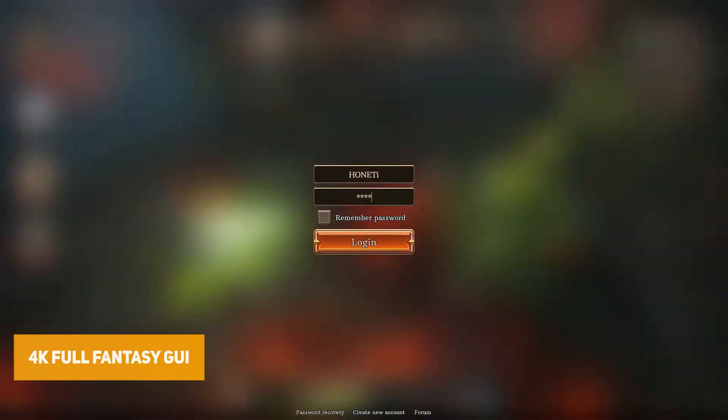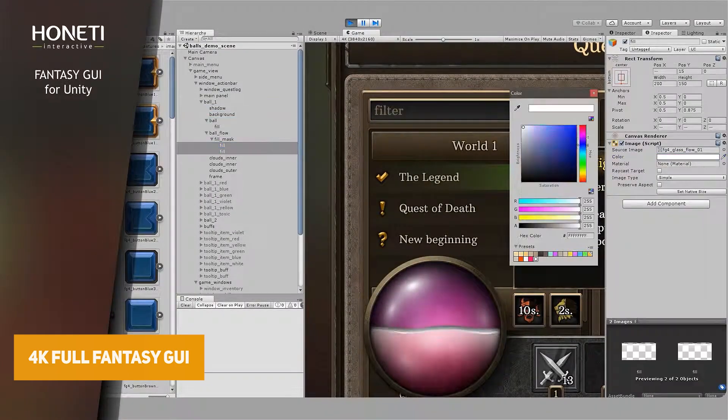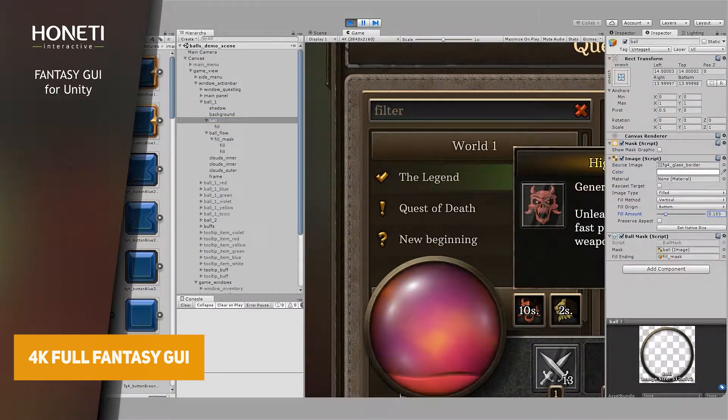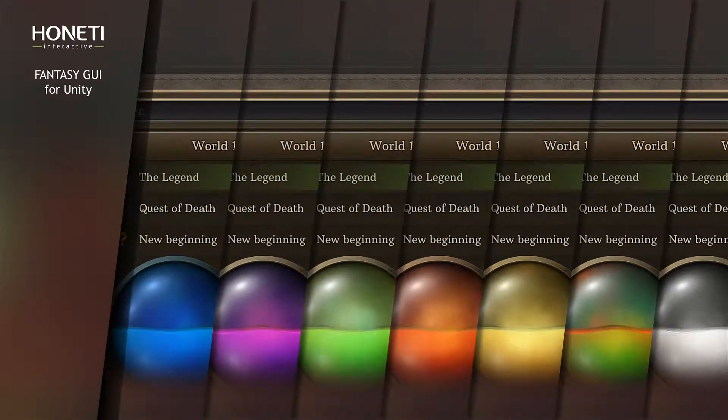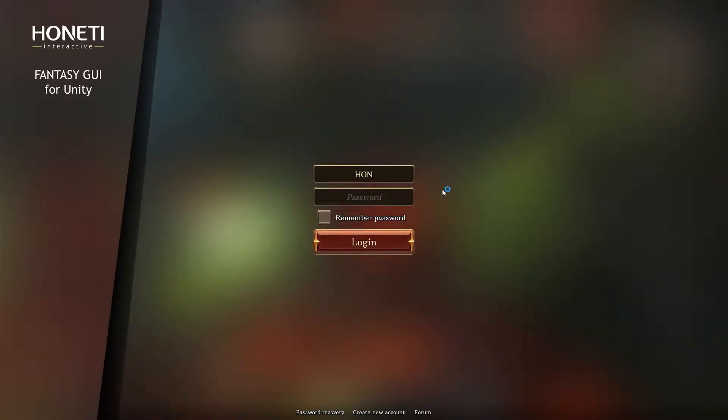The 4K Full Fantasy GUI includes over 400 4K-ready PNGs with 4 logins, character creations, quest logs, inventory, shops, settings, crafting, NPCs and loads of different icons.